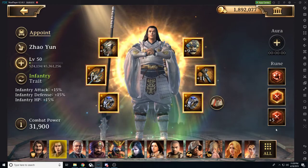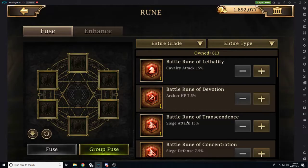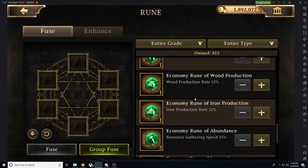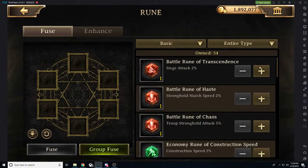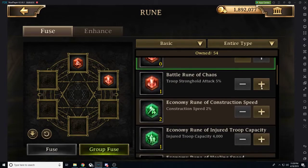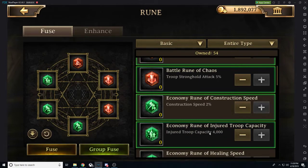Now let's go ahead and show you the mechanic for fusing runes together. What is fusing runes, and what do you get out of it? I want to note that there is absolutely 0% chance of knowing what you're going to get out of this — you can go up or you can go down. I can have all six being battle runes and I could get a dimensional or economy rune.